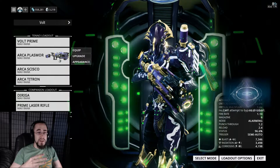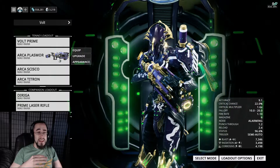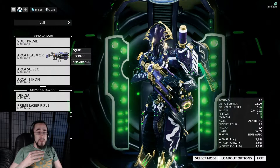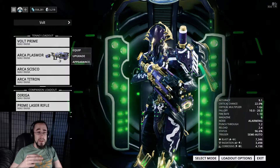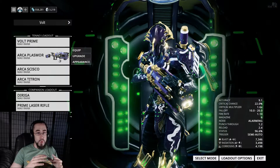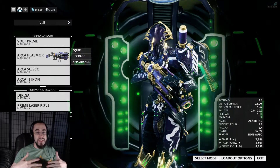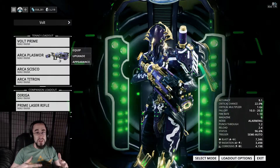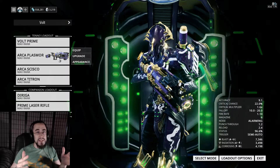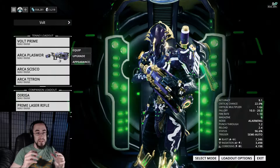Speaking from experience with the Staticor — a weapon you can get three dual elements on — if you can get it to a decent amount of damage, you can just rip through stuff regardless of whatever element you put on. Because at the end of the day, even though certain damage types are good against certain enemies, damage is damage, and you're going to rip through stuff an insane amount.